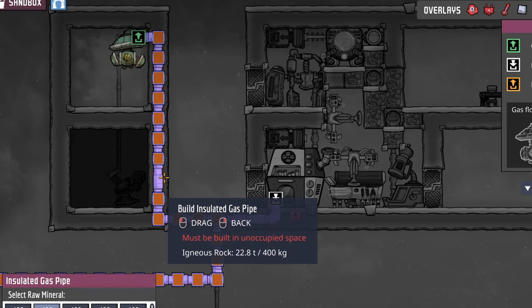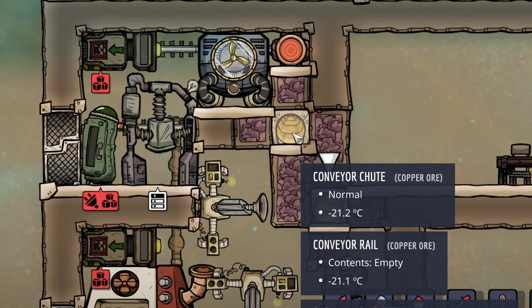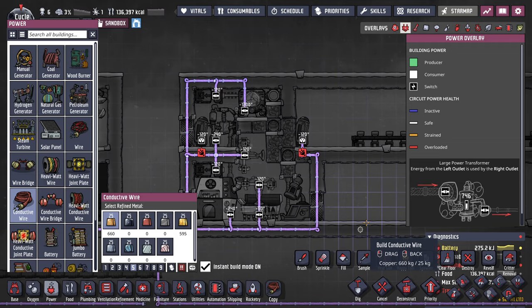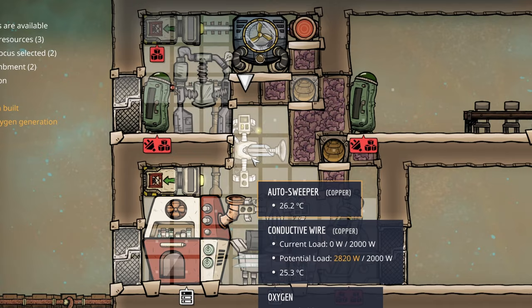Set the temperature threshold to above minus 20 degrees Celsius and let it cool down the food tiles. Place a second refrigerator in the grate hole, but this time ensure it's powered. This is where the food will be stored for easy access. Both the food tile and the refrigerator should be accessible by the autosweeper in this position.